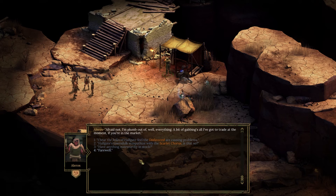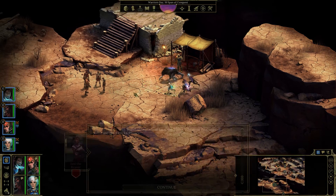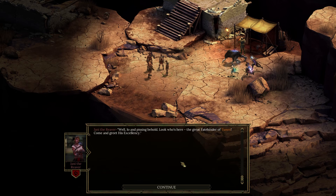Have anything noteworthy to stop? Afraid not — I'm plum out of, well, everything. A bit of gabbing's all I've got to trade at the moment if you're in the market. That's good, I'm fine. Right, we're not gonna be stealthy here.